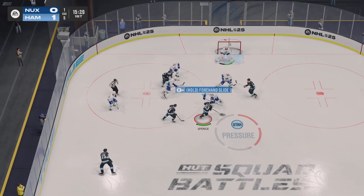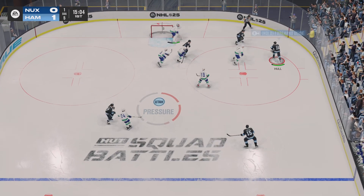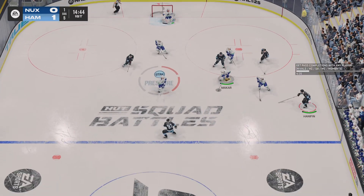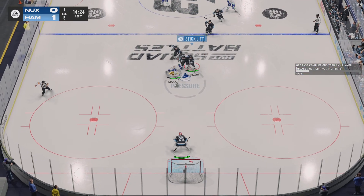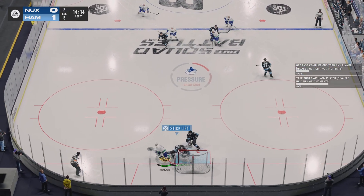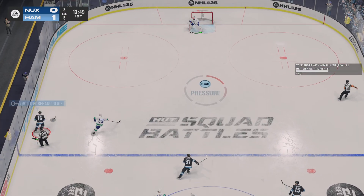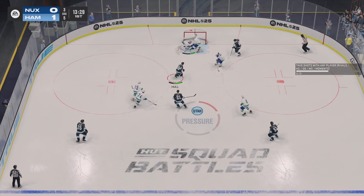Offensive zone face-off and he wins the draw. Grabs the puck — smart, heads-up play. On the attack along the boards. Puck picked up by McCarr. They gain the offensive zone from the middle. He's got a step — she puts it away on the breakaway! This is perfect execution, recognizing how far away the shooter is from you, and then perfect timing to get that paddle on the puck.